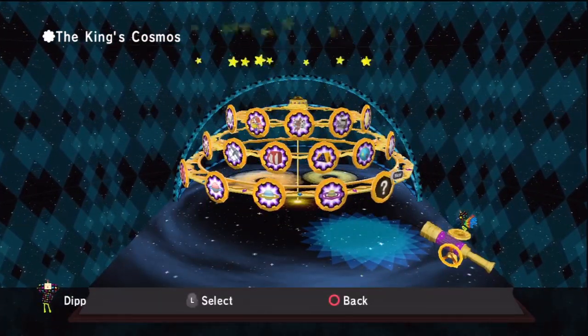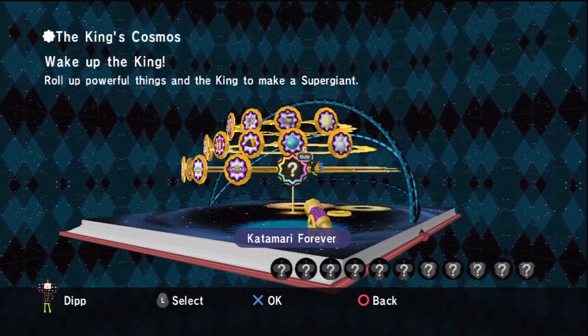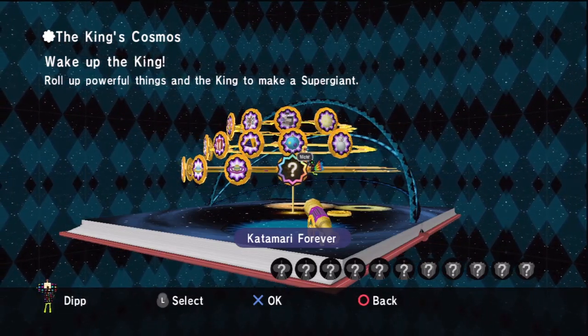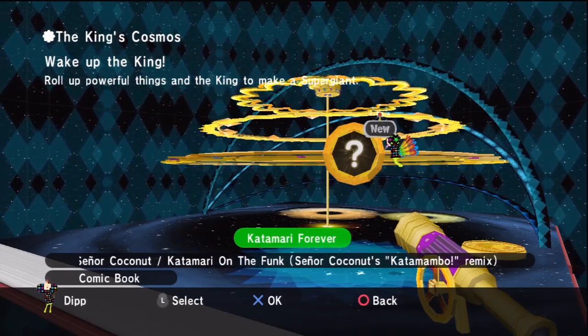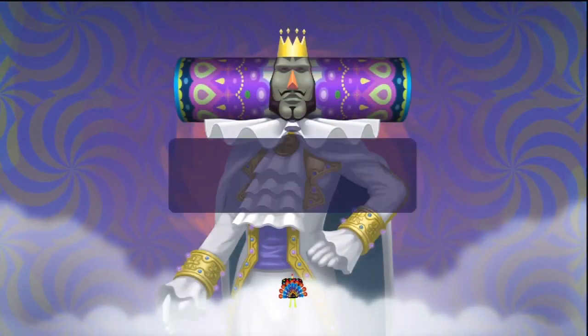Hello everyone, good morning, and welcome back to Let's Play Katamari Forever. Today we've got Wake Up The King — roll up powerful things and the king to make a super giant. And as you can see in the bottom left there, we've got a new graphical filter: the comic book. So let's get started.